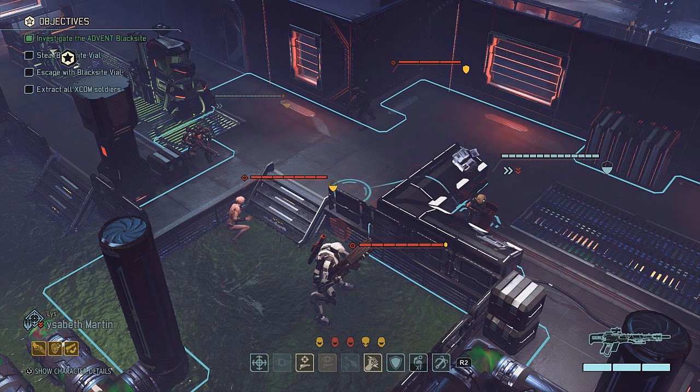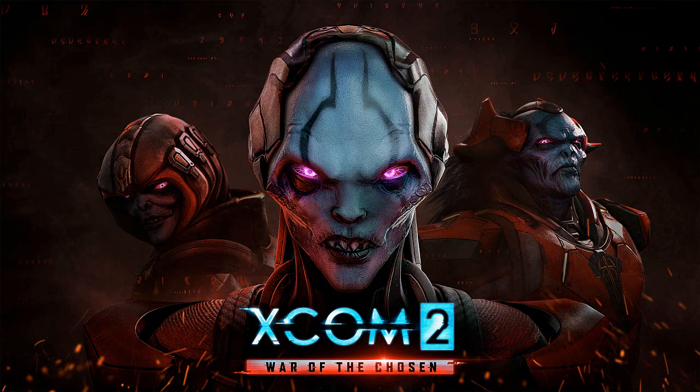The XCOM 2: War of the Chosen expansion adds extensive new content in the fight against ADVENT when additional resistance factions form in order to eliminate the alien threat on Earth. In response, a new enemy known as the Chosen emerges with one goal: recapture the commander. The expansion includes new hero classes to counter the Chosen, new enemies, missions, environments, and increased depth in strategic gameplay.